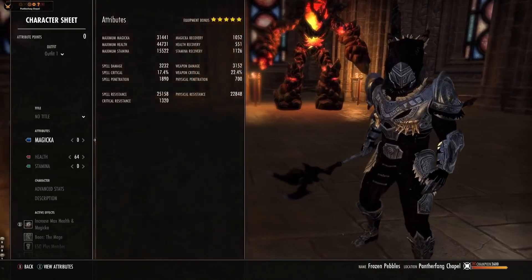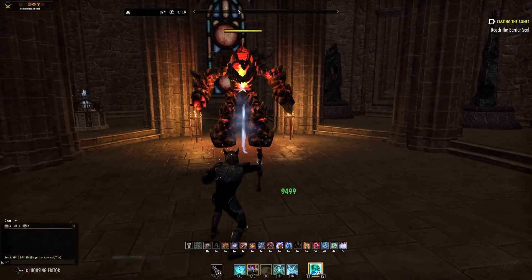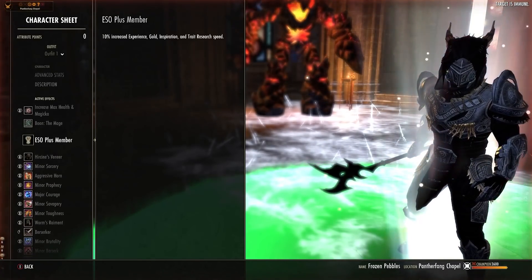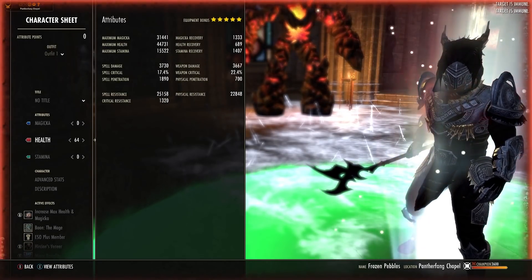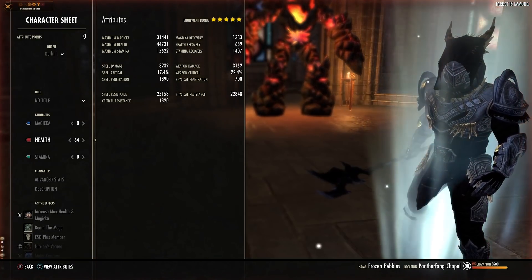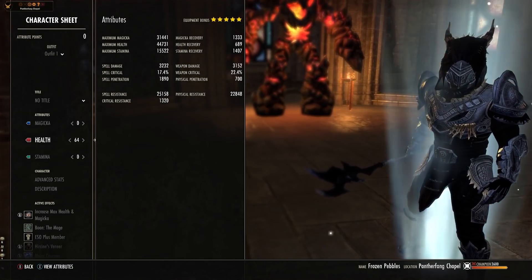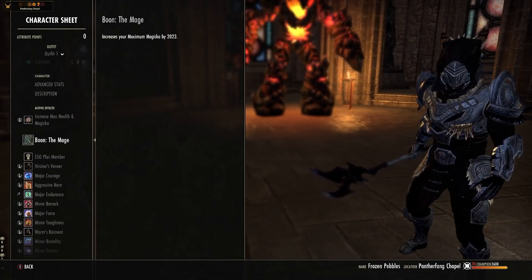Essentially it's a tank that can blow stuff up, and which way you go depends on how comfortable you are in content. For the Mundus Stone, we are using the Mage Mundus to push our Magicka. With a Warhorn buff on the dummy we now have 31k max Magicka, which is insane, especially since it's our block and resource bar. You can go with the Mage, or if you're comfortable dropping the 2k you can go with the Lord to increase health and survivability, or go with the Apprentice to get more spell damage.